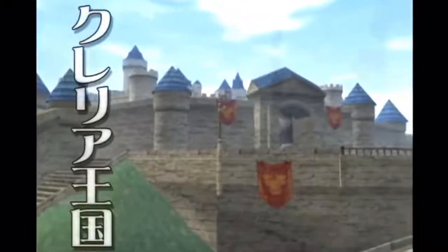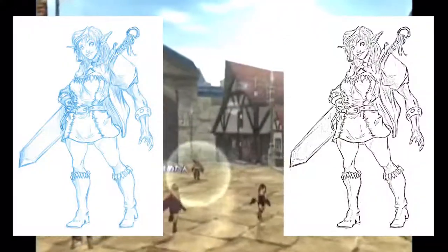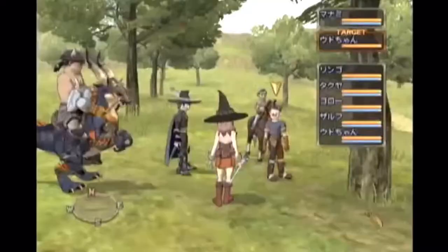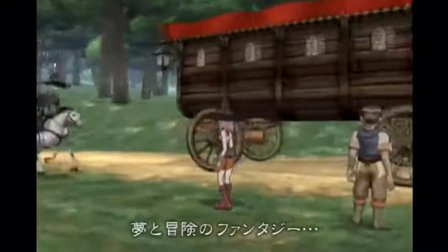Later, I scan the sketch into the PC digitally and change the settings to black and white to clean up the lines. After this, I import the newly black and white line sketch into Painter. I went ahead and made a top layer for color to paint on top of the black and white line sketch.